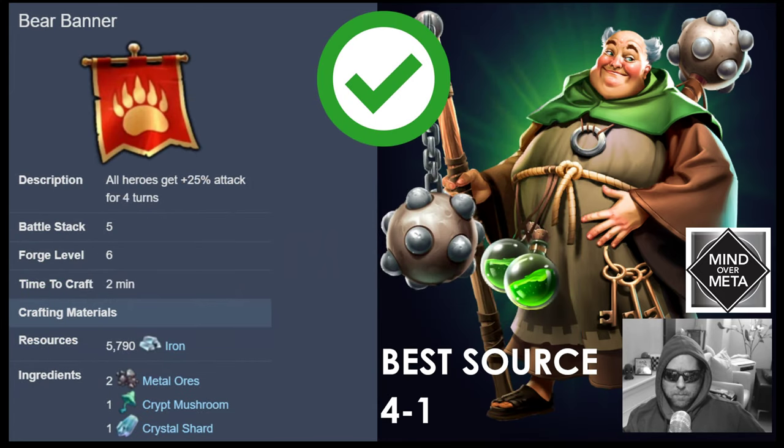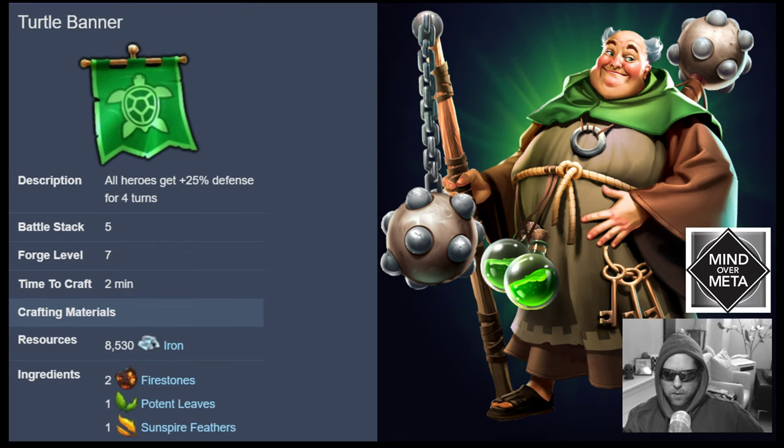The Bear Banner increases attack of all your heroes by 25% for 4 turns and you can start making it at Forge Level 6. The logic is simple: the more attack you do, the faster enemies go down, the less time they have to damage you, and the longer your healing resources last. The best source for both Crypt Mushrooms and Crystal Shards is 4-1 — I'll explain why that spot is best in a moment.